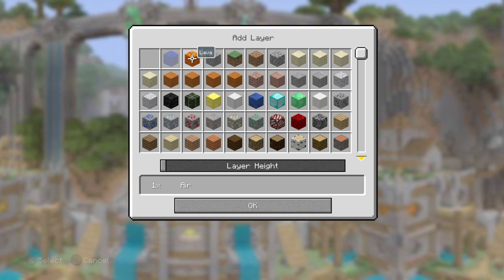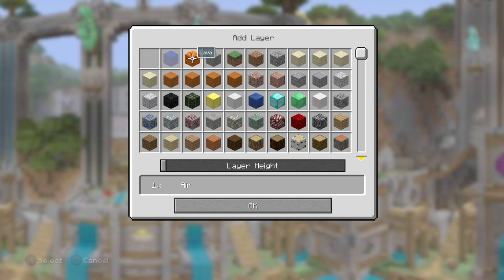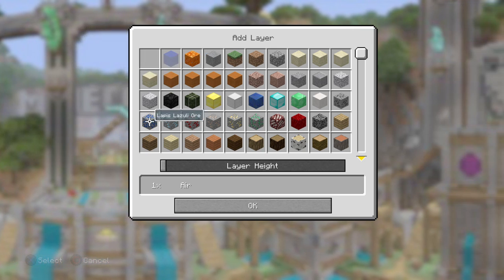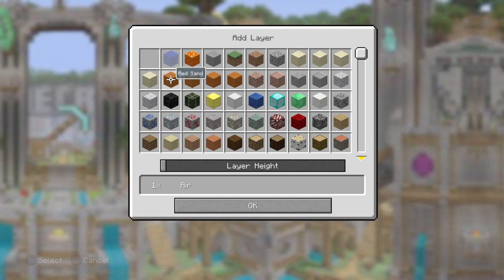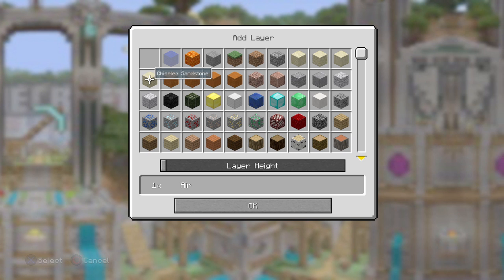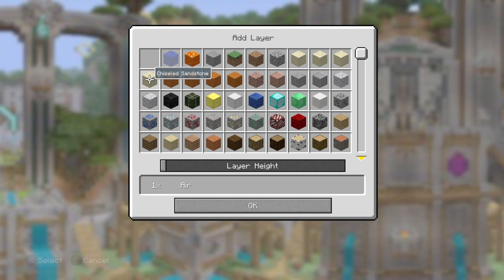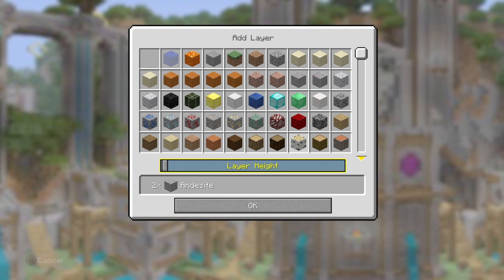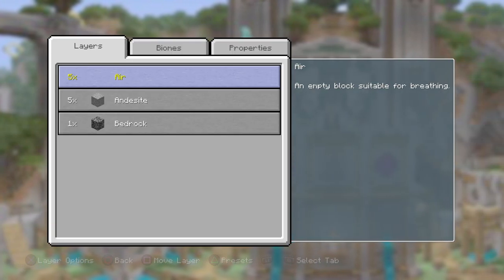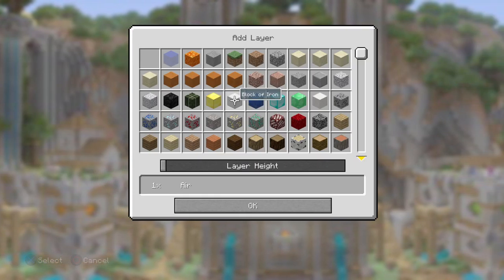Number three, same with lava — we can't do that either. Number one, we can do air; we're going to put it at five, move on to the next row. Grab the cards, number eight — andesite. Next row, and we'll just keep going until we reach the bottom.